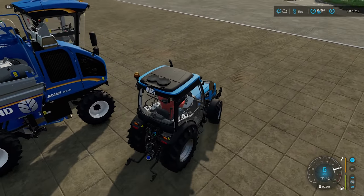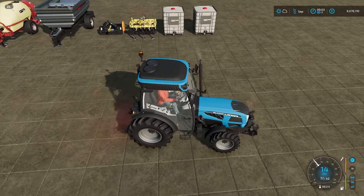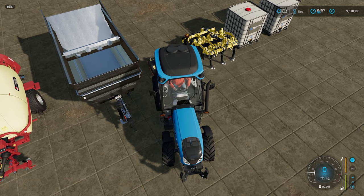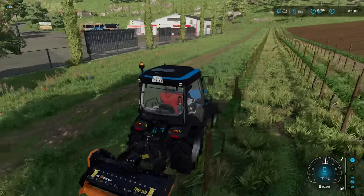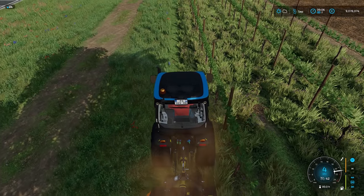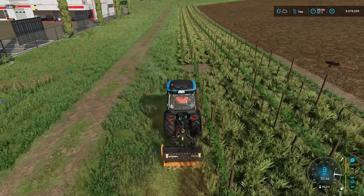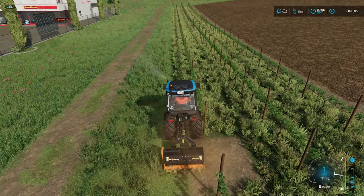Into the little Landini we go. We'll pick up the mulcher — these little tractors are incredibly narrow, great bits of kit. We'll reverse, get it hooked up, and run it to the field. Power the machine using the B button, V to drop it down as normal, and you basically run this as close as you can to the vines to get it to cut. As you can see we have got cut grass going behind us.